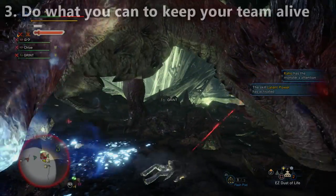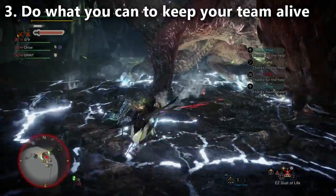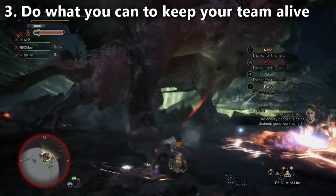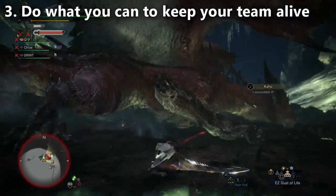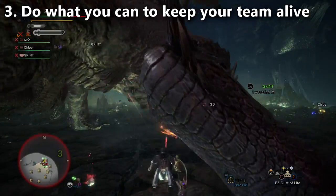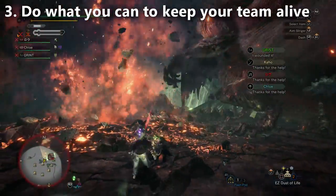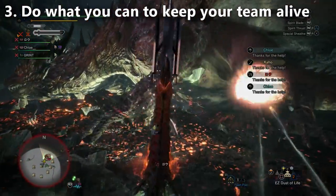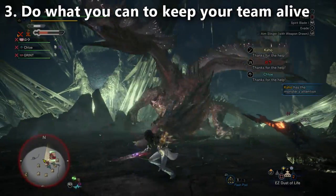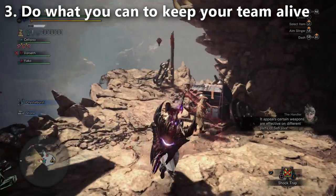Tip number three is going to be about healing teammates. I'm going to be sharing some wide-range builds in the future. Healing teammates in this fight is so valuable because Safajiva has moves with great reach, and he's hitting a lot of your teammates and chipping them down, sometimes dealing very heavy damage. Having a decent healer on the team is a big deal, but even if you're not bringing wide range, you can really do your part by simply bringing life powders. If you check the supply chest at the beginning of the fight, there are two life powders in there — be sure to grab those.